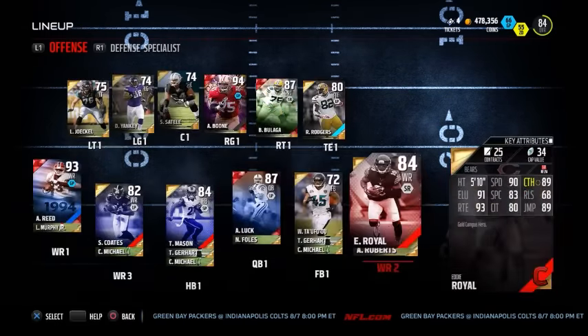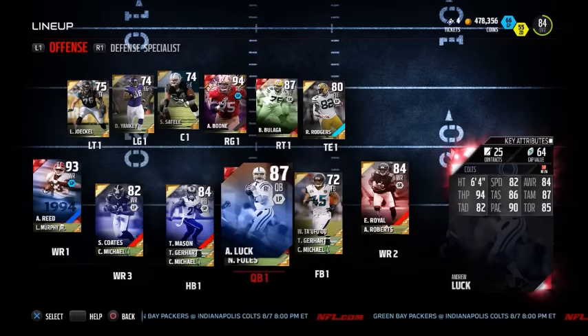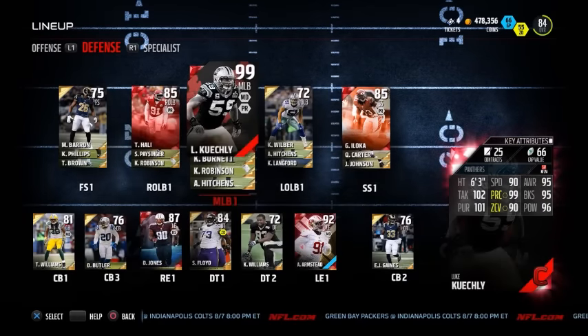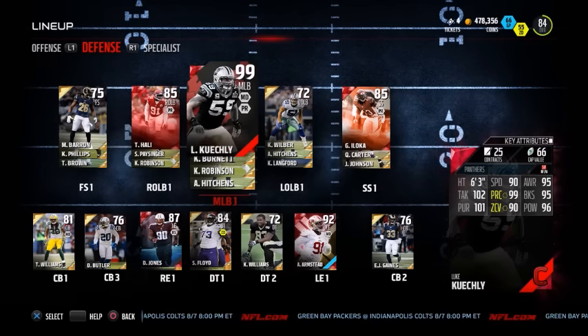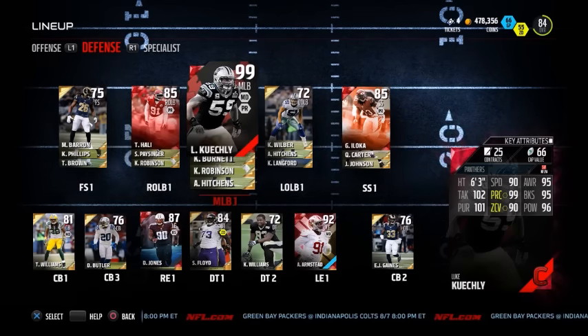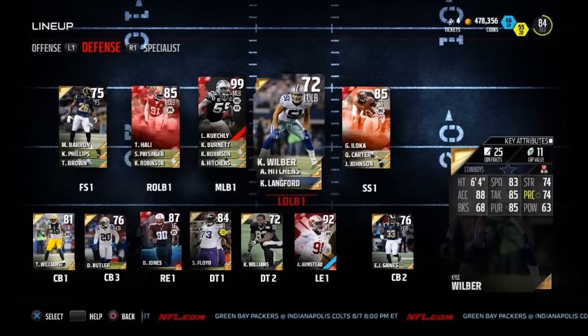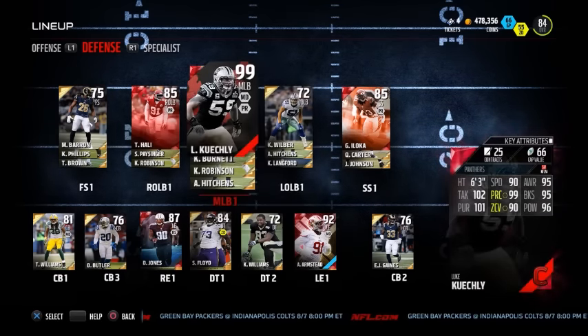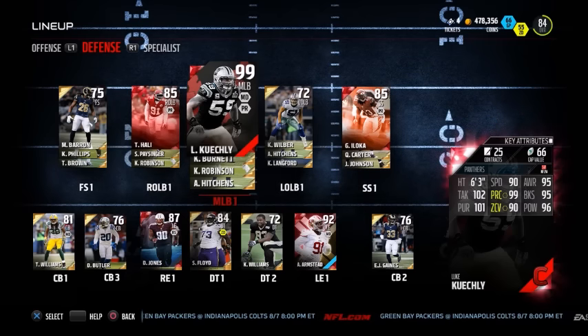We get a nice 84 overall generic team. I'll do a little overview so you can see who we ended up with. We've got good wide receiver options and Sammy Coats in there too — a very underrated, absolutely insane card. But there's the main man Luke Keeckly, 99 overall. Just look at those stats — he's got nearly 100 in everything, high 90s at the very least.